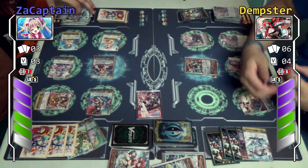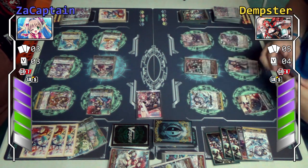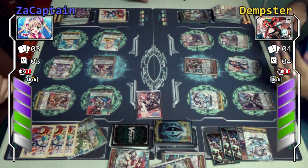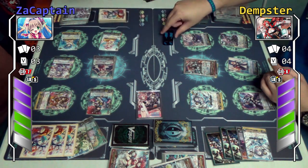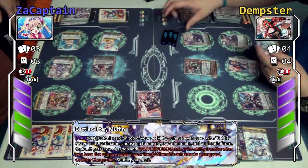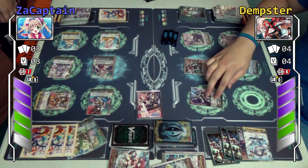I'll call Muffin. Then I'll retire this and call Kray. Muffin skill: look at top of my deck, choose one Battle Sister, and she gets plus 3k — I'll give it to Barry Move. Oracle skill: when she attacks the vanguard, counter charge two. Now shift — creep here. Call another unit. Activate Stollen's skill: flip one, check five cards. I'll put one at the top and four to the bottom.